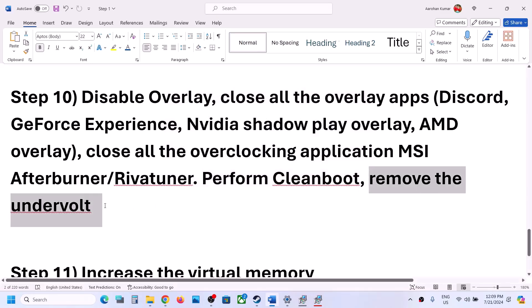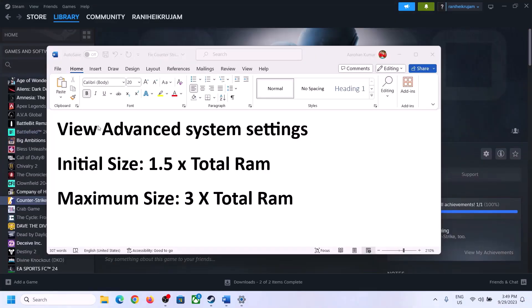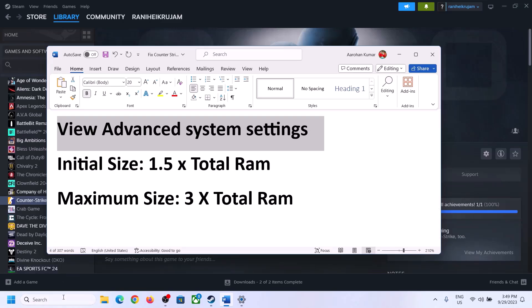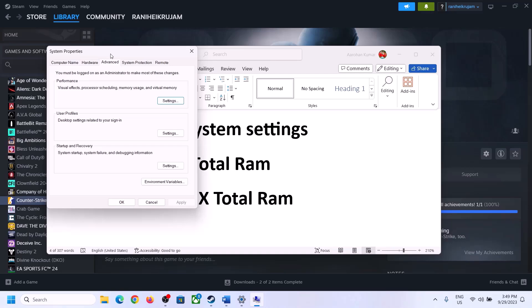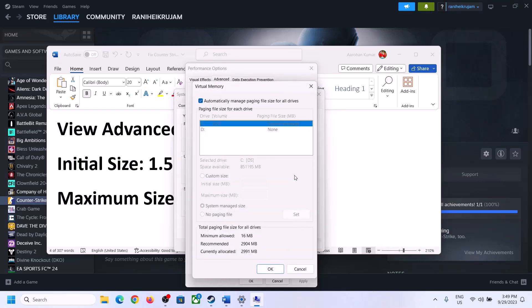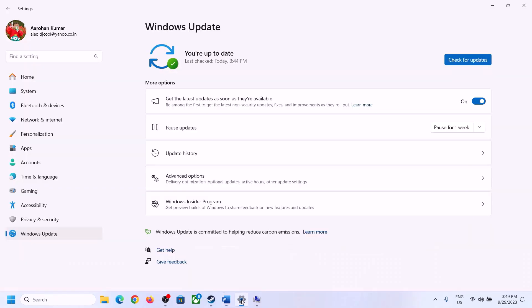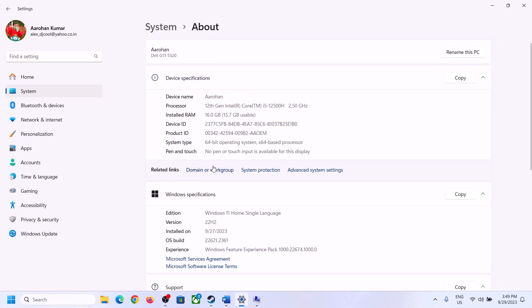The next step is to increase virtual memory. Type 'View advanced system settings' in the Windows search box, click on it, click the first Settings button, go to the Advanced tab, and click Change. Uncheck 'Automatically manage paging file size for all drives,' select the drive where the game is installed, and check Custom Size. For initial size, the formula is 1.5 × total RAM in MB. You can check your total RAM in Windows Settings under System > About.